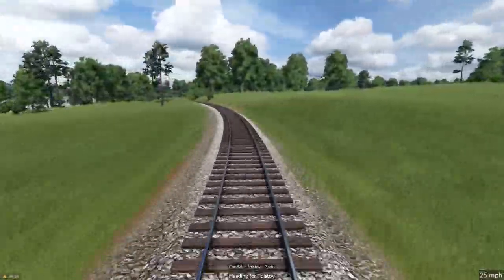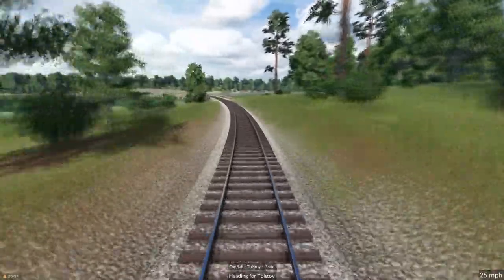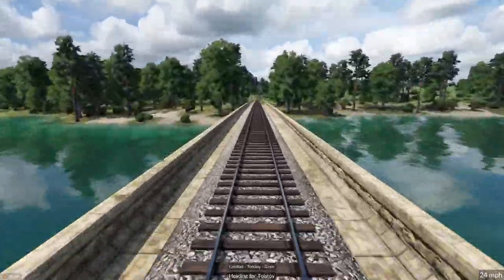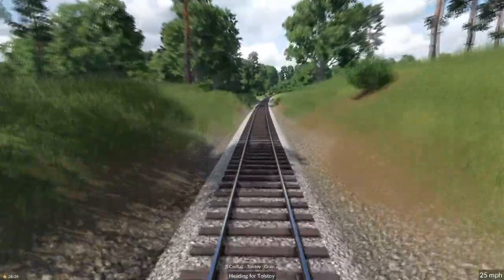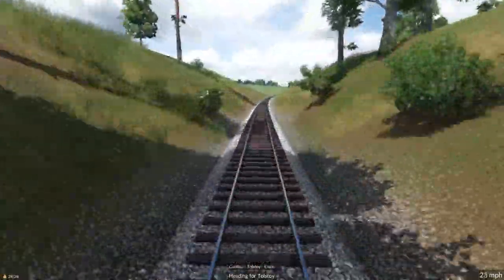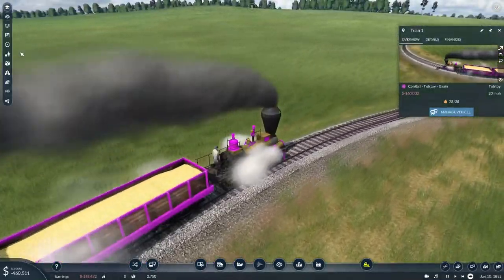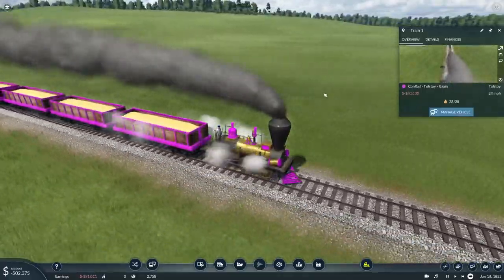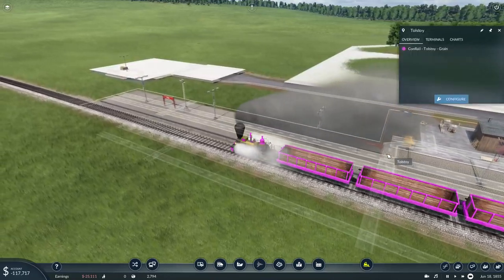Still on light speed here. A little bit of rise to that one. That's all right — it didn't seem to affect the speed too much. Here's our little gully that we created. Here are all the birdies. Coming into the station. Let's see what we bring in. Not too bad.